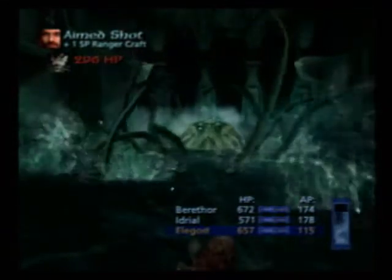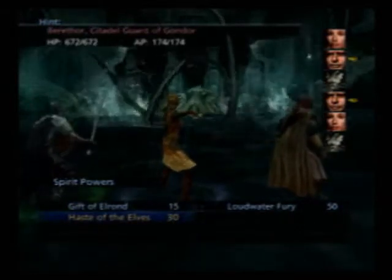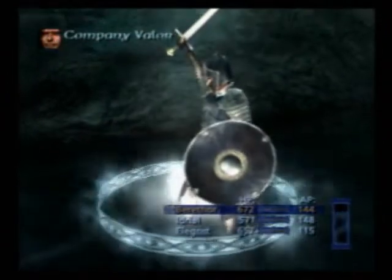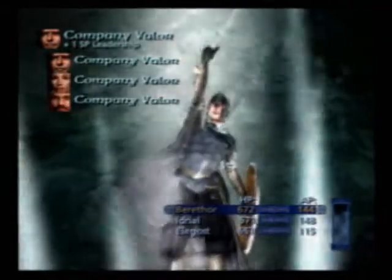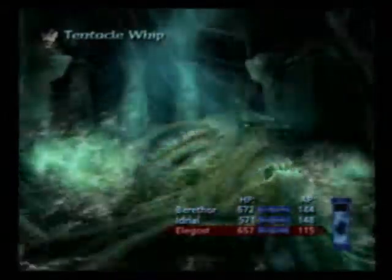I got lucky at the end with a couple of crits, but that was actually just luck. Haste to the Elves — I think I use it on Elagost. It'd be kind of pointless to use it on Barathor. Setting up Company Valor here so we hit easier and have a bigger chance of that thing missing.